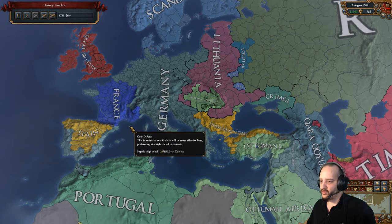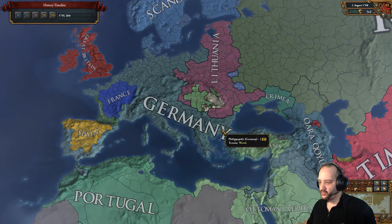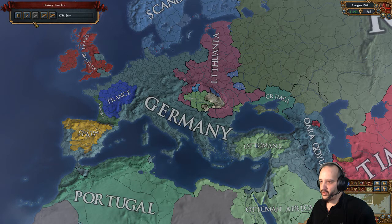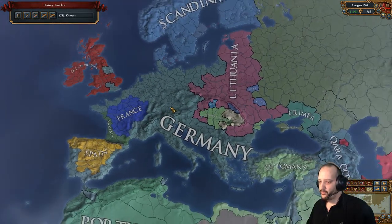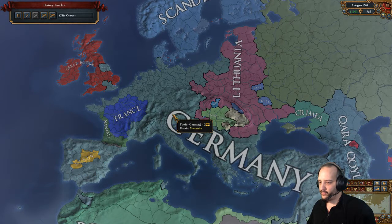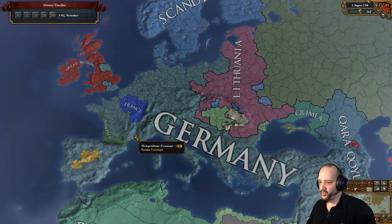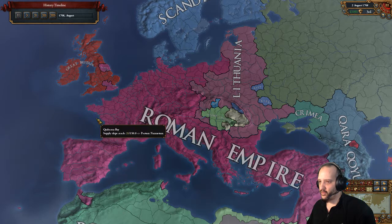We took the provinces we needed from Portugal and kicked them out of Iberia - important since we need all of Iberia. We focused on the Ottomans and Spain. Eventually we dealt with France too, since we were running out of things to attack. France became a client state; other small nations were annexed. Great Britain was guaranteeing France, paying the Ottomans, just everything in our way, so I attacked Great Britain directly, took London and York, and forced them to remove all their guarantees. Then it was a race to the finish - breaking truces at this point because nobody could stop us. We finished Spain and formed the Roman Empire in 1768.